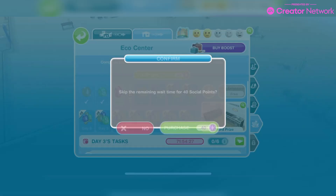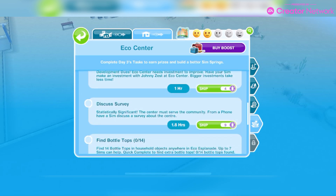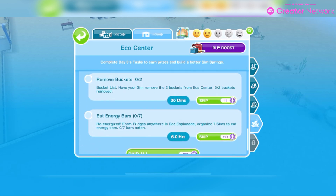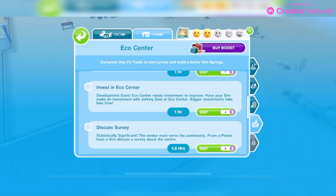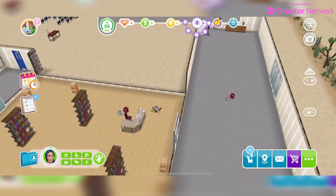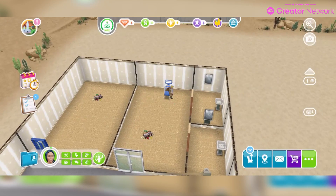Skipping forward to day three. The tasks are to check in with Johnny Zest, invest in the Eco Center, discuss the survey from a phone, find 14 bottle tops, remove two buckets, and eat energy bars — we need to eat seven. We need to make sure we have a phone, otherwise we are good. I'll check in with Johnny Zest: 57 minutes.